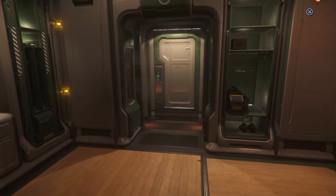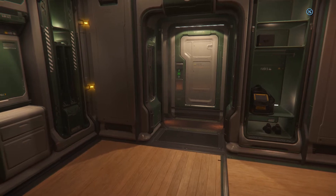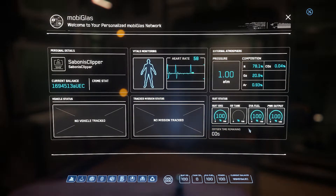One of the things that confuses people is how do you navigate — do you have a map? Well, you have your Mobiglass, which with F1 you access. It's that thing on your wrist, like a cell phone. Here you see a few things, including comlink and how much money you have.